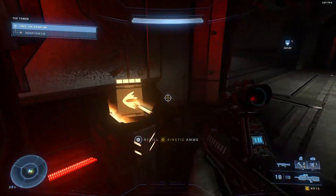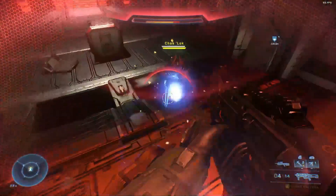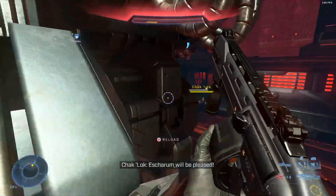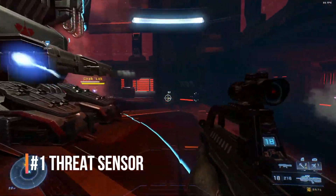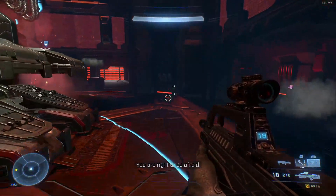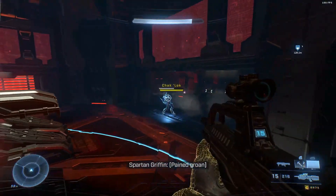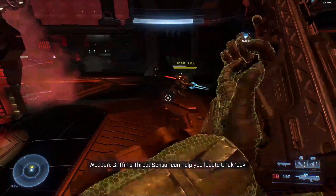Chack Lock might seem pretty difficult at first with that invisibility, but luckily right around this boss fight you get a brand new threat sensor. You need to get a close range weapon. I was able to utilize the bulldog shotgun — there's also manglers nearby and lots of areas around this battle spot with plenty of places to grab extra ammo.